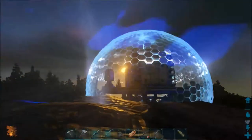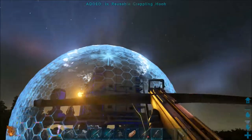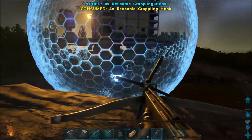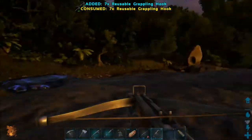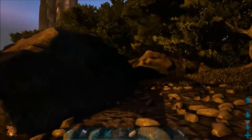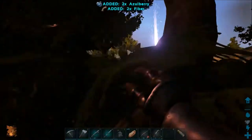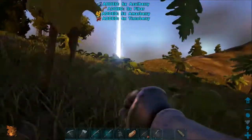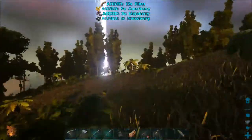The shield has a slight side effect of blocking grapples, as you can see. Yeah, it blocks grappling hooks. So instead, we're going to go and tame ourselves a pteranodon. And killing enough stuff to get us out, obviously. So let's get going.